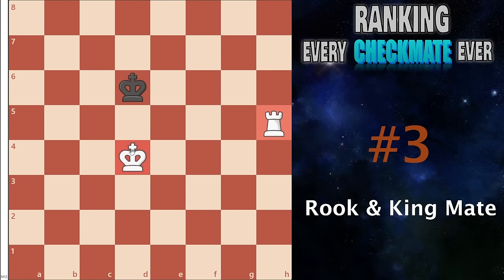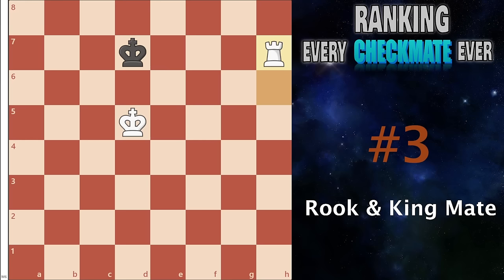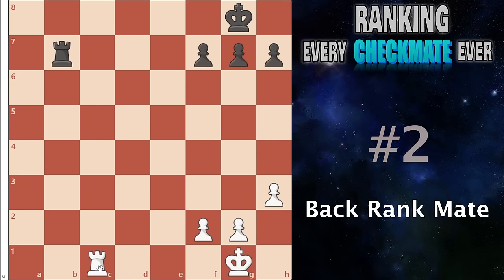Number 3 I have the rook and king checkmate. This is so important — you cannot get past maybe a thousand elo without knowing this. The idea is you get your king in opposition of theirs, controlling all the squares, and then play a rook check — they must back up, and you keep going. Once you know this you'll have so much more power in your endgames because you actually know how to win them. They must eventually go to the corner, at which point you have a nice checkmate.